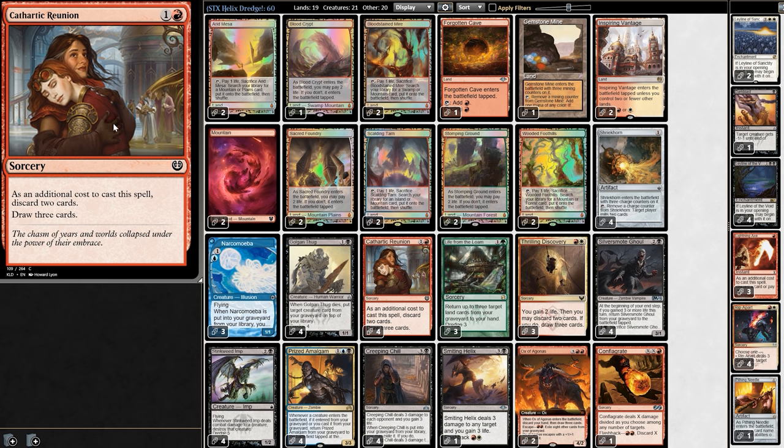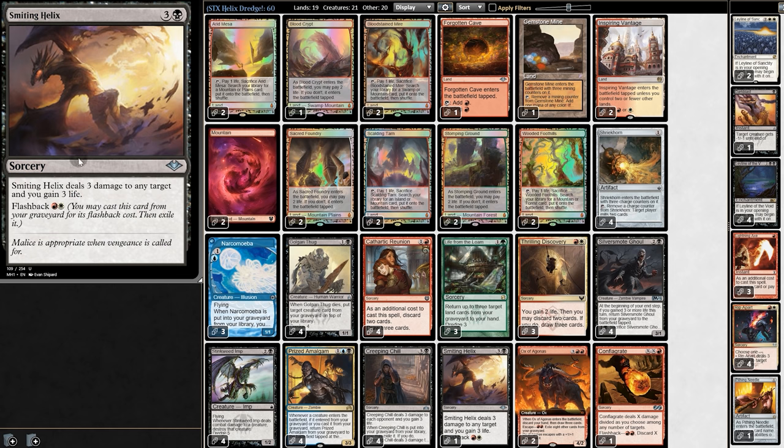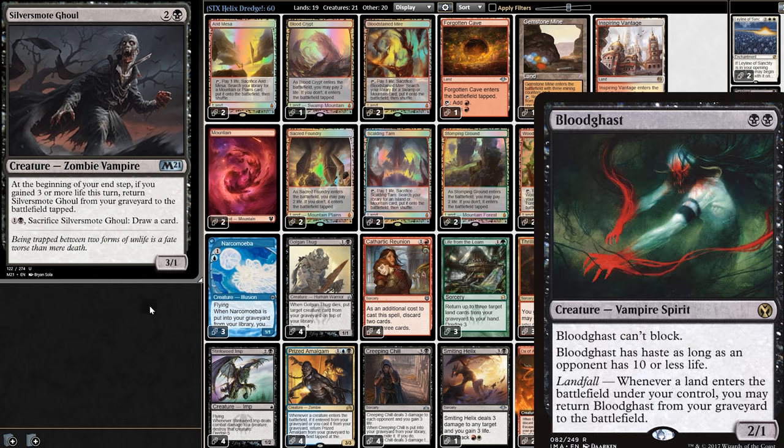The consensus on the internet seems to be: Cathartic Reunion is good in Dredge, and more Cathartic Reunion is more good. Is that true? My brain tells me no, but my heart also tells me no. There is one thing going for the deck though — it's running white, which means we can play Helix, which we can flashback from the graveyard to deal 3 damage and gain 3 life. It works very well with Ghoul, which I originally saw played when it first came out, but players reverted back to Blood Gas because Blood Gas is easier to get back than Ghoul.